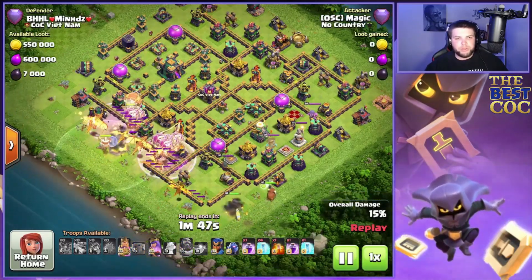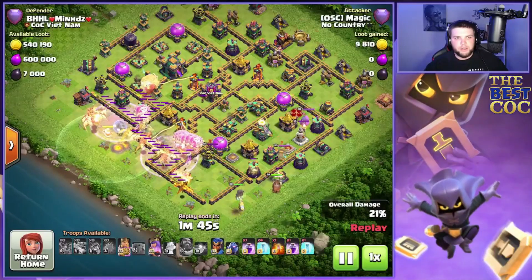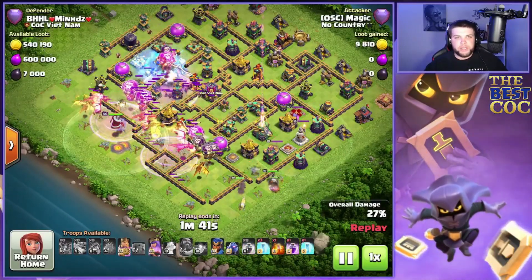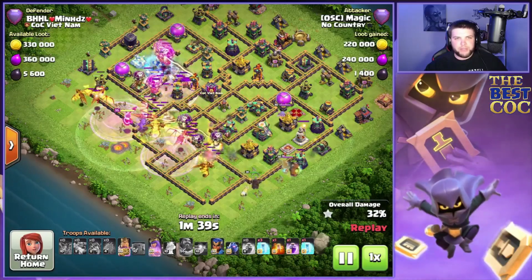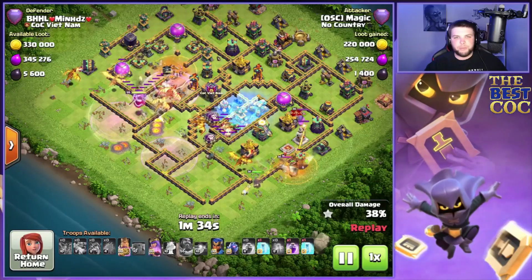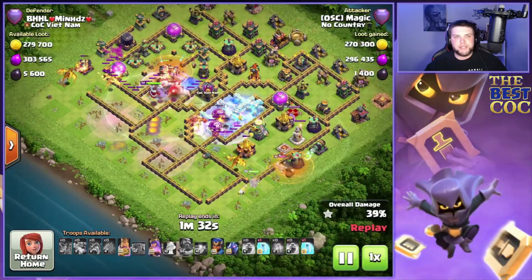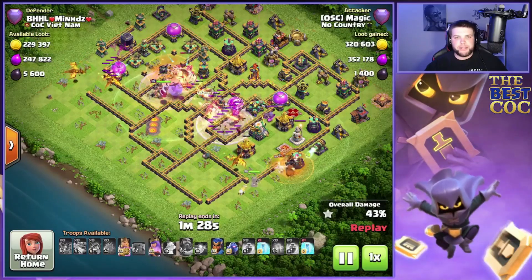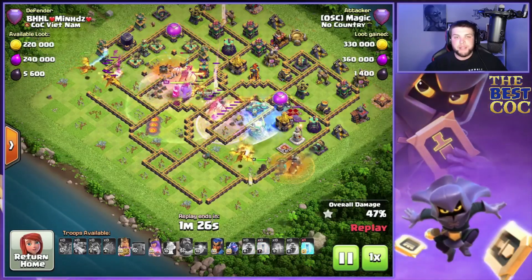This is definitely a unique one. We're going to use a blimp with an early warden ability and double rage to get the blimp all the way to the town hall, freeze on that sweeper, then rage to make sure the town hall goes down. We also pick up the sweeper, which helps the king and queen at six and the inferno dragon at nine as we push the super dragons through the middle.